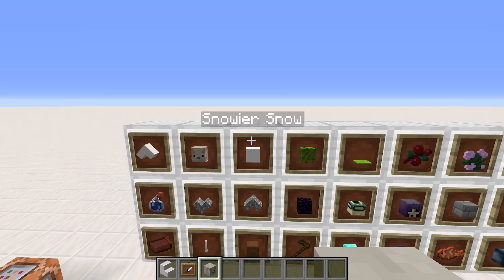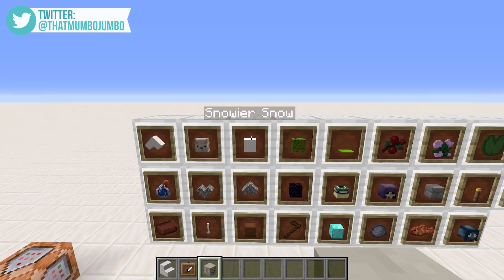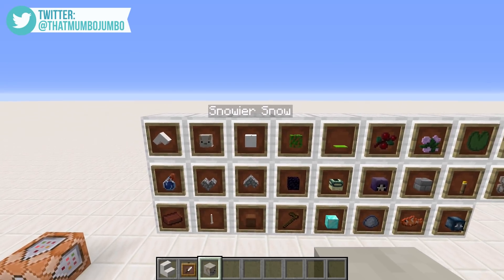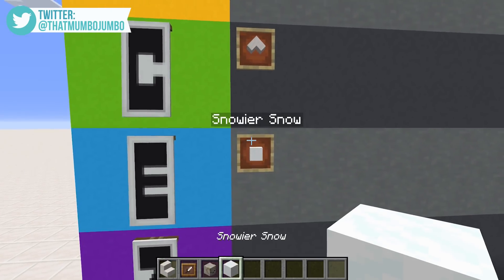Powdered snow, or snowier snow, is going to generate on top of mountains. When you're exploring mountains you're going to have to be careful, because if you step on this powdered snow you're actually going to drop through into a trap. For now I'm going to put it in tier E because I can just see myself falling into it and dying.